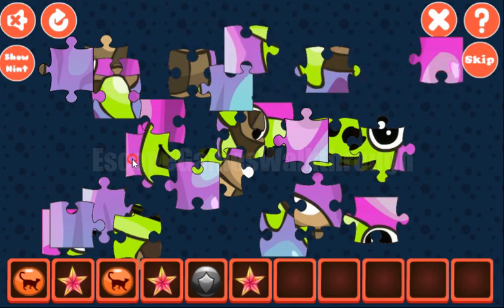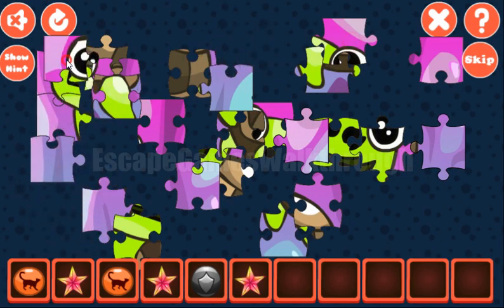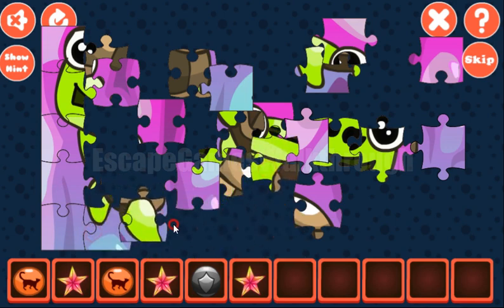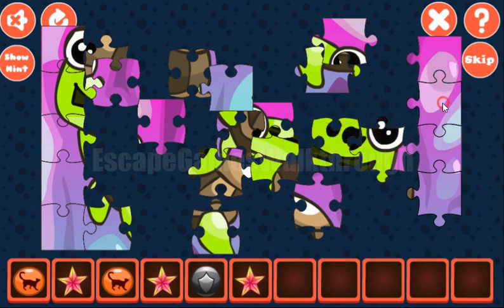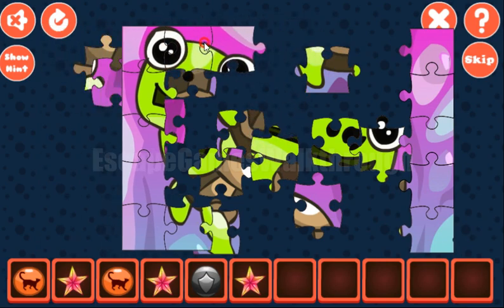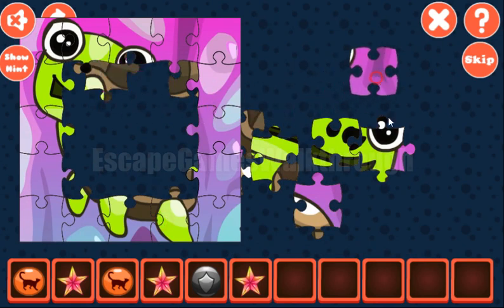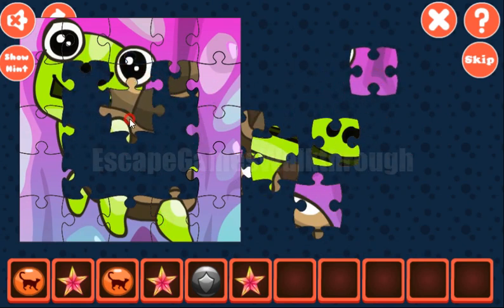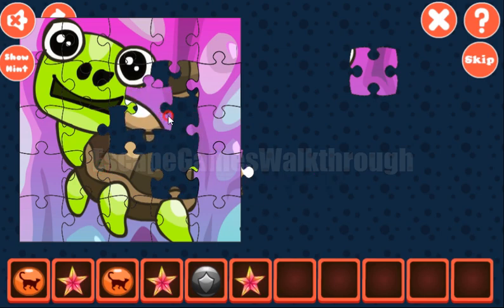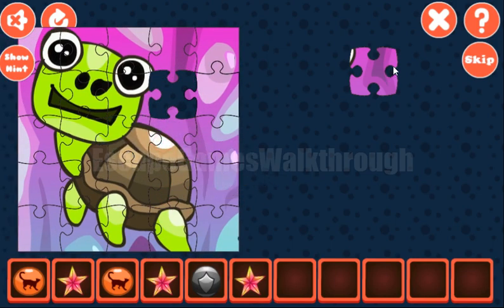Now let's solve this picture puzzle. As always, we start to make it from the borders. The left border is completed, now let's make the other borders. The right border is also completed, then top, then bottom. Now let's fill the inner parts — it's a cute turtle as shown here. And that's done.